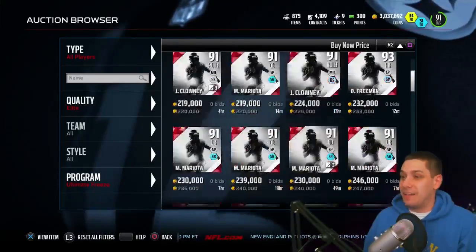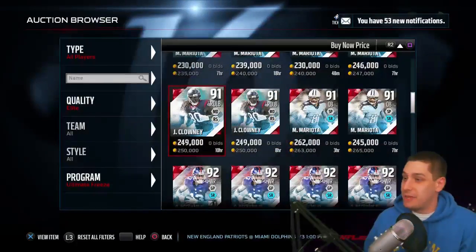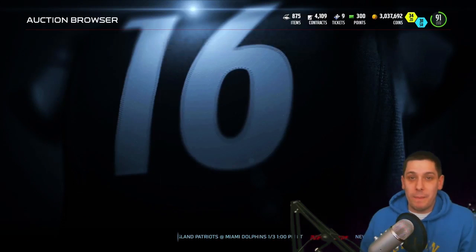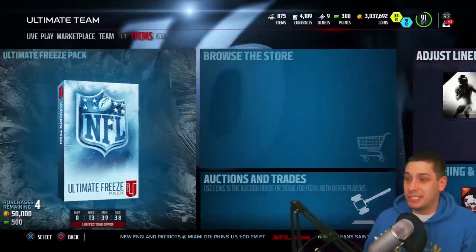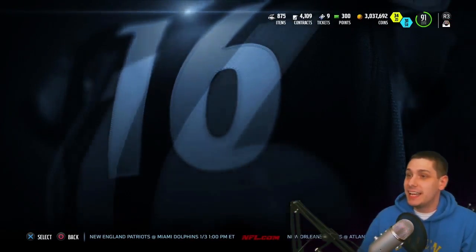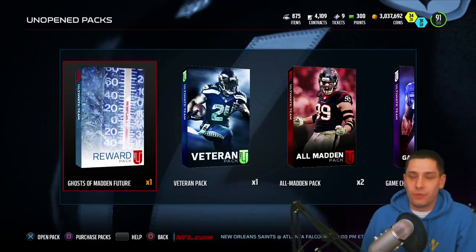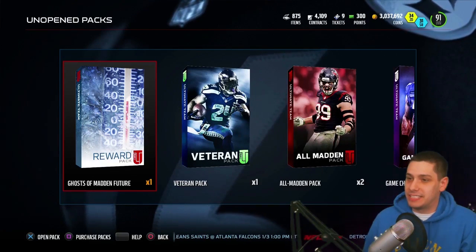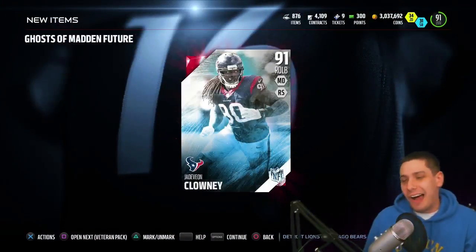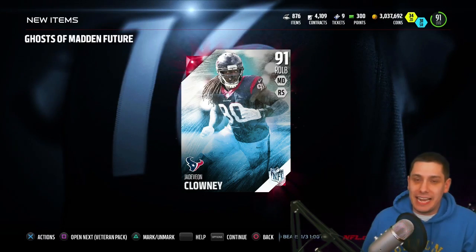The last and best one we can get would be Odell Beckham Jr. — we're gonna try and pull that one. The one we definitely do not want is Eric Armstead. So wish us luck guys — I really want to pull something great. Let's go back and open up the pack. We get Jadeveon Clowney! Alright, second worst one we could get — not great, but not horrible. He's going for about 190,000 or so.